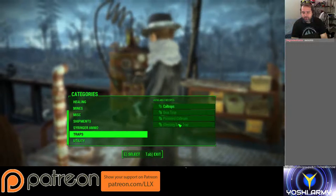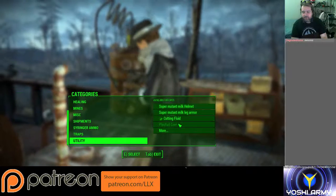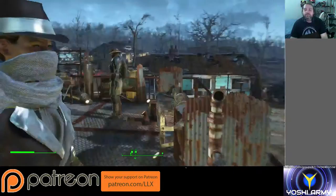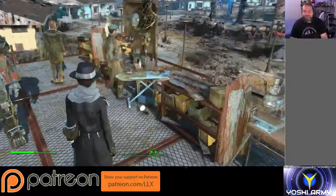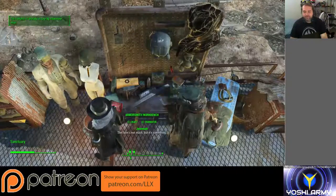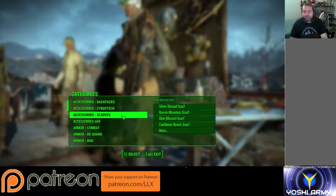Do I not have the constructible recipe for it? There should be a constructible recipe for making the Silver Shroud scarf. It's at the Armorsmith workbench — what am I thinking? Because this is expanding Armorsmith, I don't need to put everything into the chemistry bench. Since this expands Armorsmith, it's just here under scarf — Silver Shroud scarf.